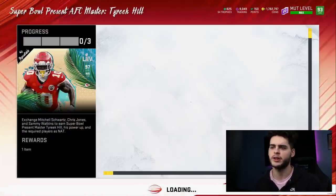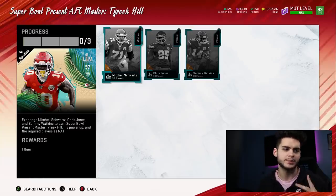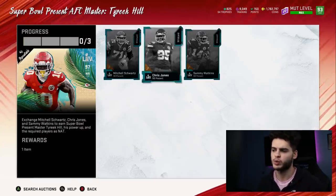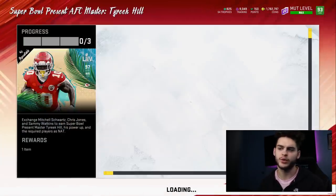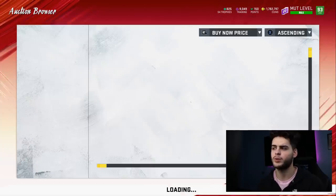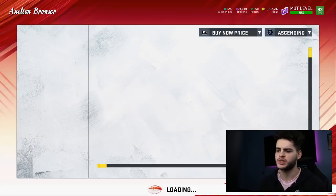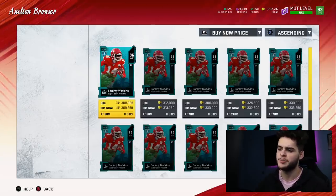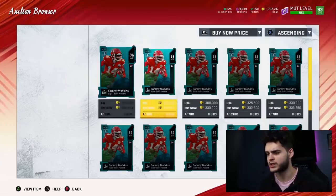Coming into the Tyree Kill set, as per usual you exchange three players and you get back the Power Up, the NAT MasterCard, and the players back. There are three of them: Mitchell Schwartz, Chris Jones, and Sammy Watkins. Mitchell Schwartz appears to be the most expensive at 344K right now — he was just 350. Prices do change as we record. Chris Jones is 328K, and Sammy Watkins goes for about 309K, which is actually a really good price.